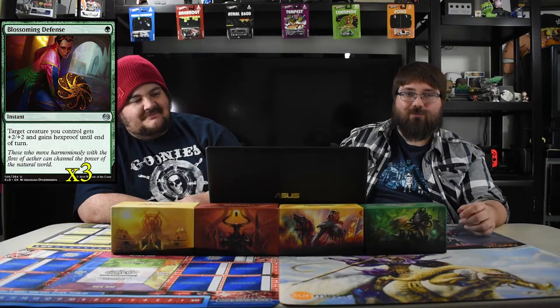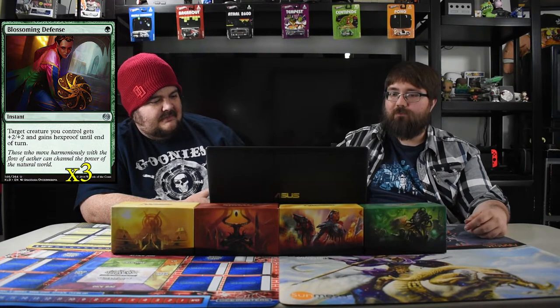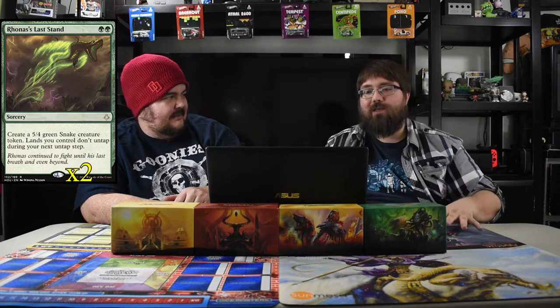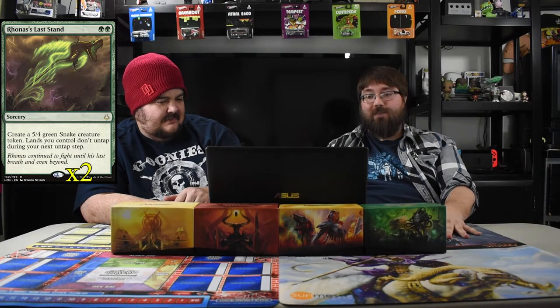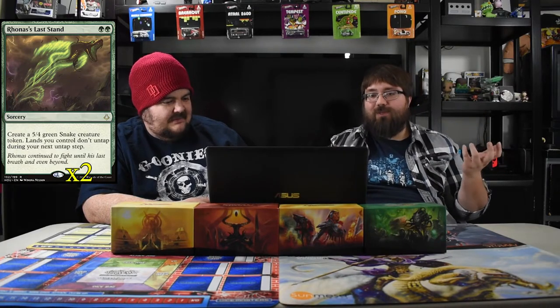In the sideboard we have Blossoming Defense — one green, creature gets plus two plus two and hexproof. Control nowadays is less about board wipes and more about single target removal, so this helps a lot. We also have Ronas's Last Stand — I haven't seen this card used much. It's particularly good against blue-white Approach decks. The best thing against control is landing a big dude on turn two — like a five-four — and just keep swinging. They can run Baffling End but if you can land that dude early you're golden, and they scoop because they can't deal with it. Quick win against Approach of the Second Sun.